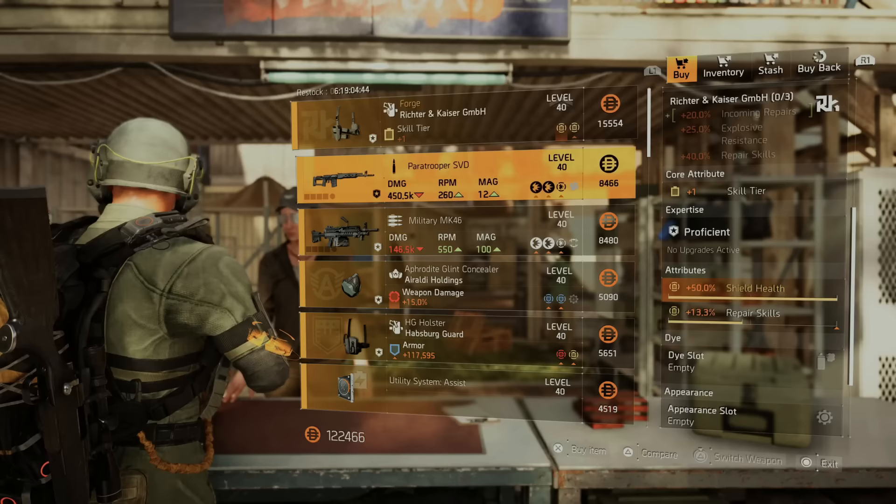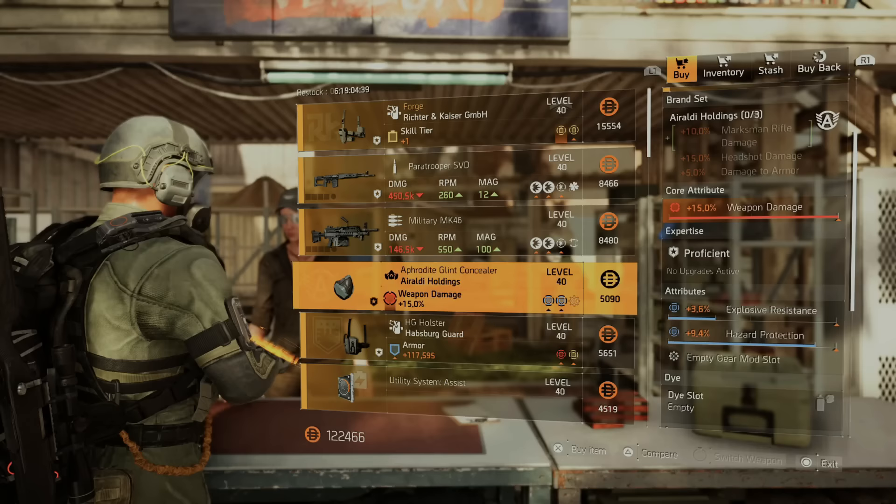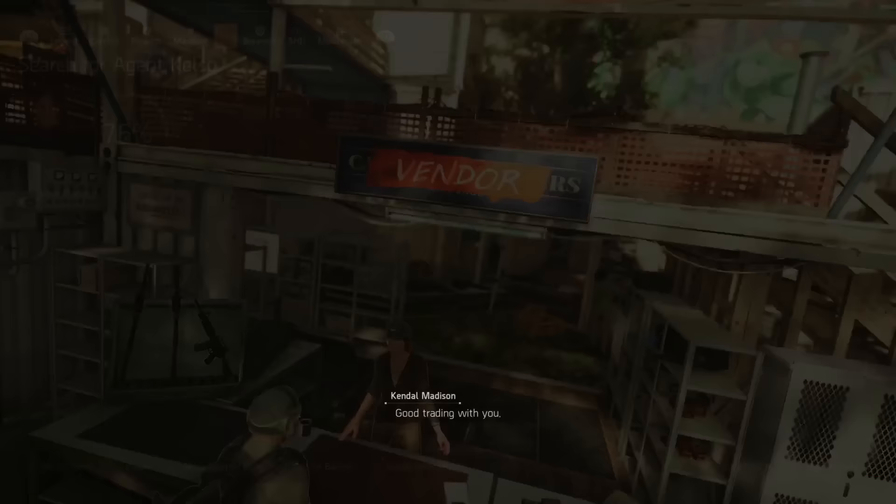We just arrived at the Campus. The Campus has the Forge holster with skill tier, skill health, and Repair Skill, so if you want that one you can grab it this week. They also have a Rodzi mask with maxed out weapon damage — if you guys want that roll for your library you can grab that and extract it.